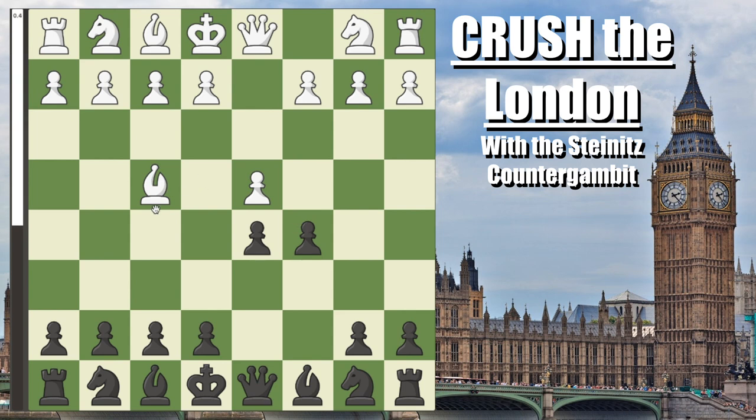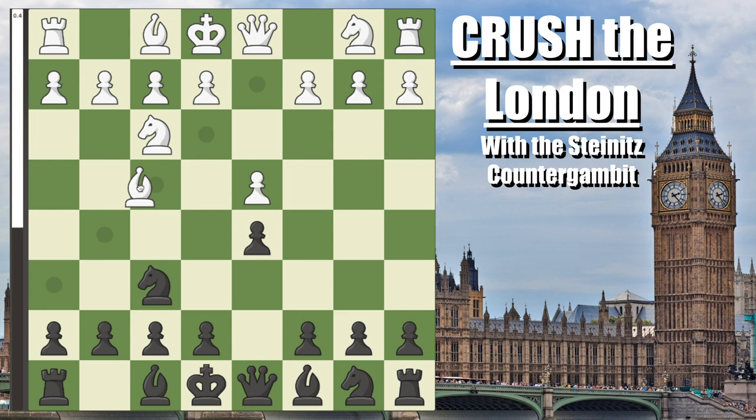You can play it against both the accelerated London system, as well as the traditional London with knight to f3, knight to f6 first. Here you also play pawn to c5, and white, if they're not being careful, can get blown off the board extremely fast. So let's get started.